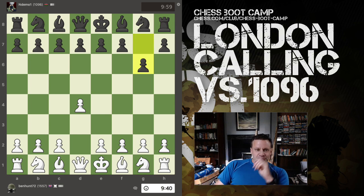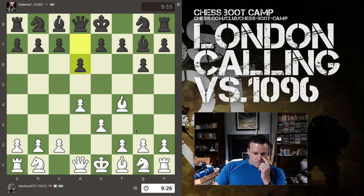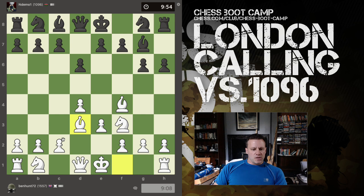Good morning. We have a 10-minute unrated game against someone rated 1096. I've started with d4 because why not — let's play a London System. Not played this in an age. He's got this fianchetto bishop, so this is like the Modern. Okay, we can just proceed. I'm probably not going to push f4, so I'll bring my knight out and do normal Londony things.